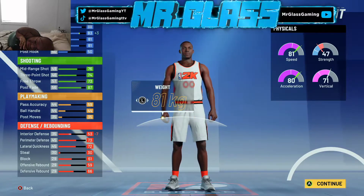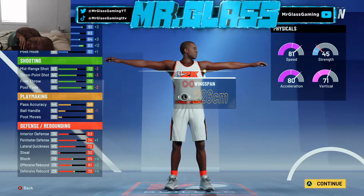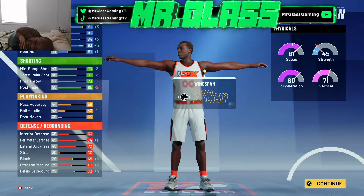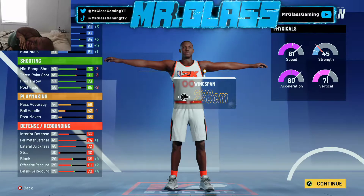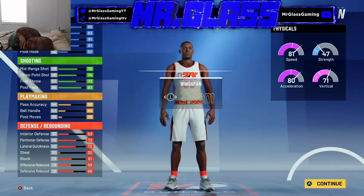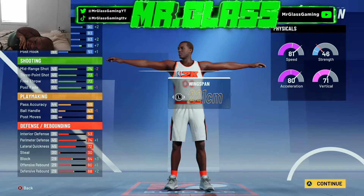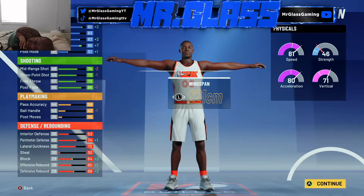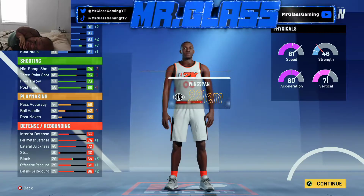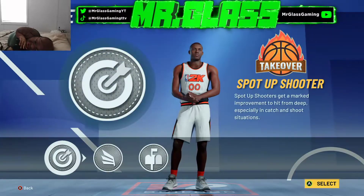Our weight is going to be minimum. You guys see we get an 81 speed off rip — that does not include any plus upgrades for 84, or 95 and beyond, and it doesn't consider gym rat. So if you got gym rat, again, this is a very interesting build for you. So wingspan — this build is not coming out the house till it's a 97. I want you guys to understand that. So we're gonna go with 221 wingspan.